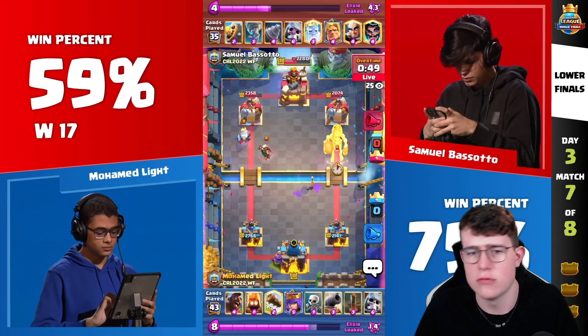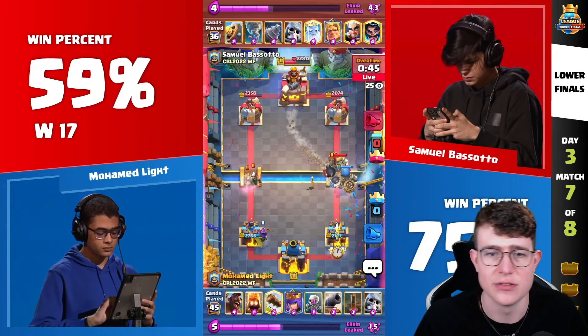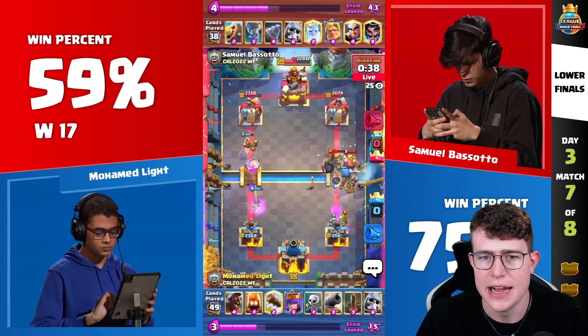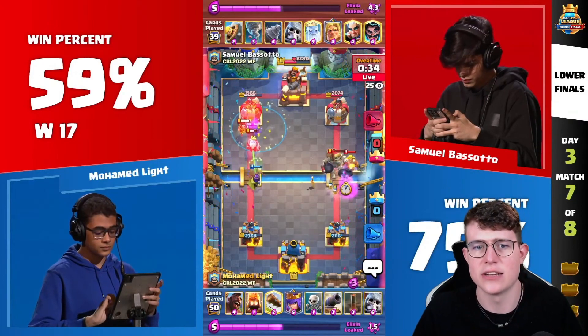What Samuel did really well here was just letting the Hog Rider go — a really, really smart play. Now Samuel is going in on the opposite lane. He still needs to defend the left side, which he does. The Ghost is coming down, the Logger's coming down really, really early, and Samuel is hoping for a big connection, but he doesn't get it.